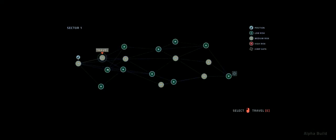As you've probably seen before, this will take me straight to the system map, and I can choose whether I want to go the easy route or the medium risk route. Nothing quite like a challenge — let's go the medium risk route.